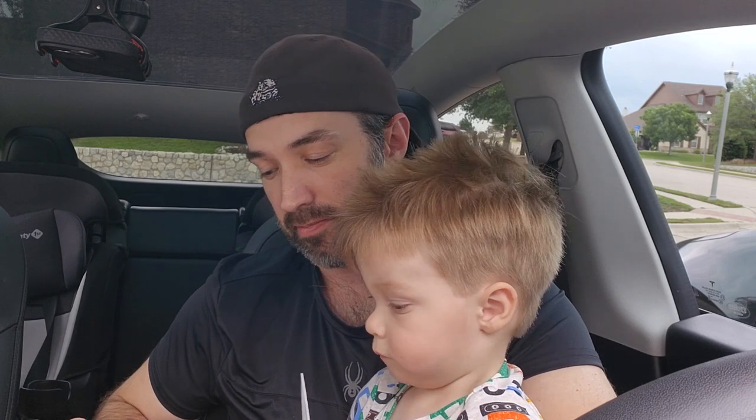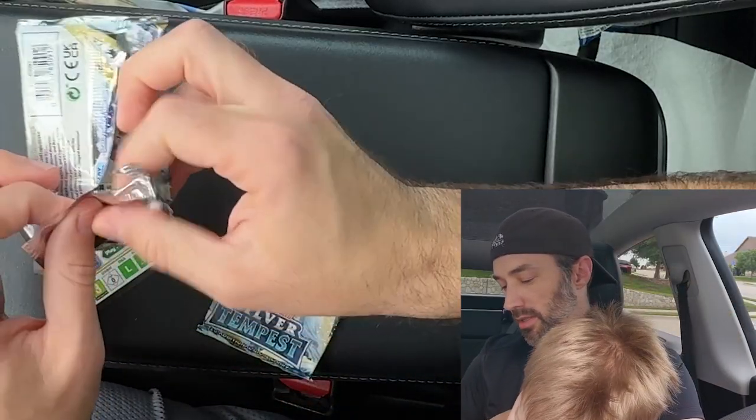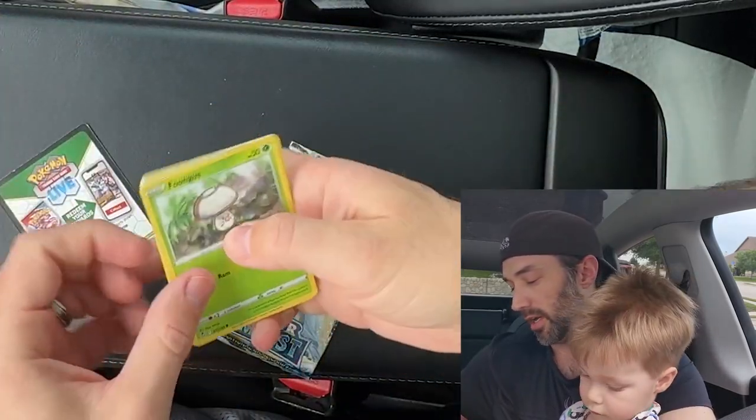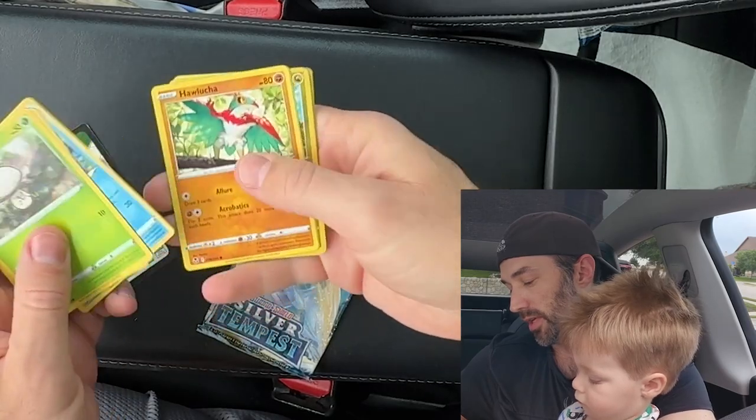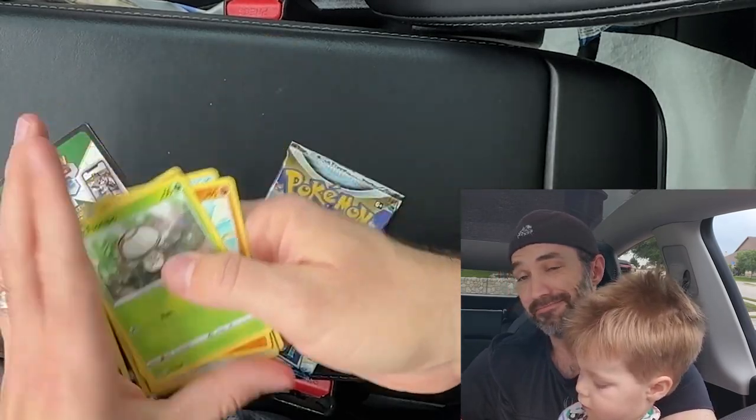No way. We got two more packs to go. Let's find out. Inside this one, we have a white code card. We've got Fungus, Sandygust, Relencath, Hawucha, Tokenamaru, Noibat. Again, nothing.